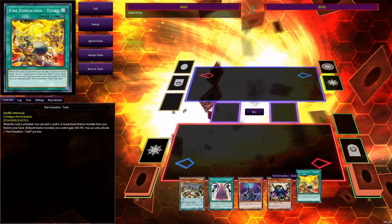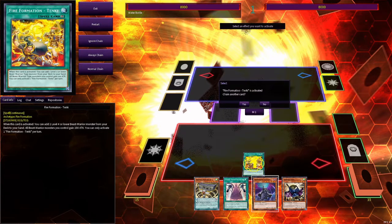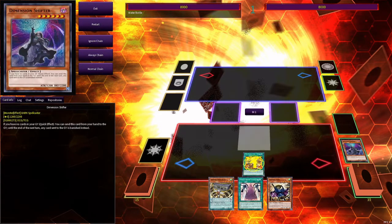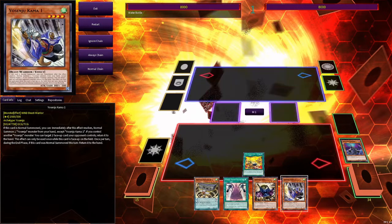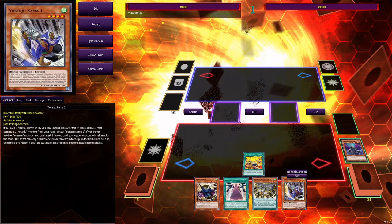With this hand you activate Fire Formation Tenki, and then you chain Dimensional Shifter. Then resolve Tenki in order to add one of the Kamas. Then you normal summon Kama 1.